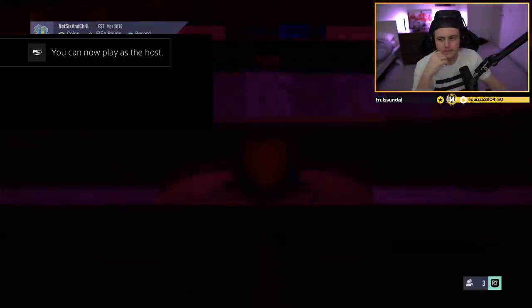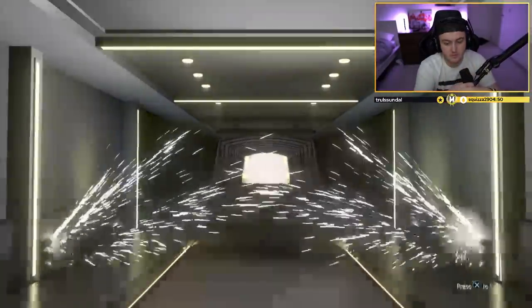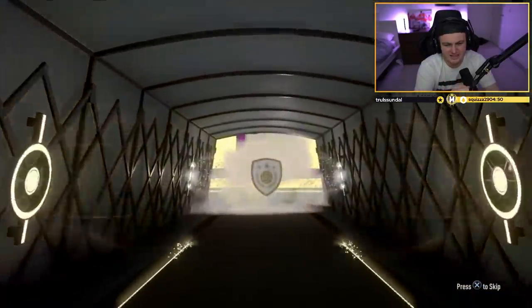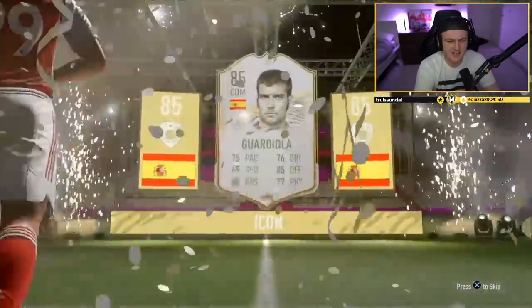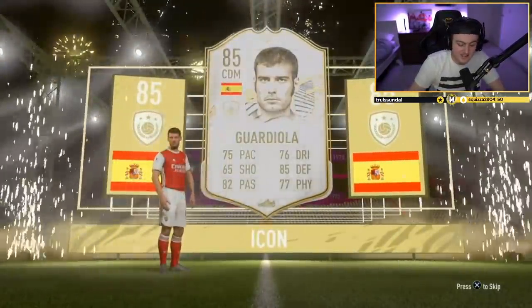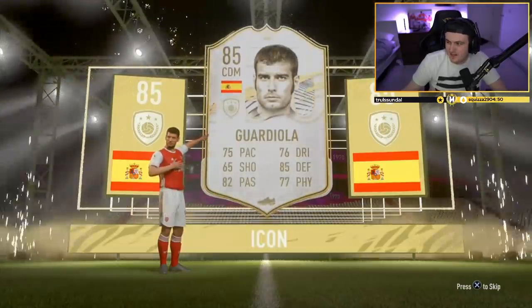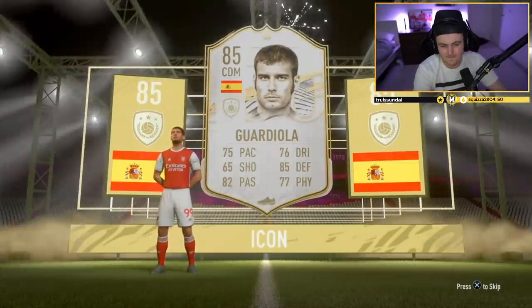We've got Matt's icon pack now — fingers crossed we get Matt something good. Dutch? Portuguese center forward wouldn't be bad either. Spanish striker? CDM — it's Guardiola! But which one? Base Guardiola — I think that's better than the mid, actually I'm not sure. It's like 200k. Sadly, not great at all.